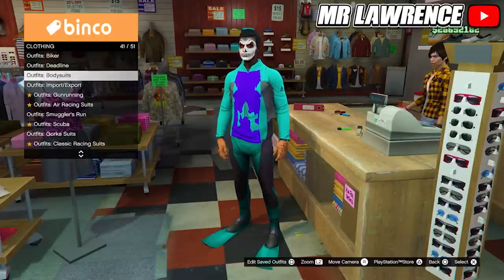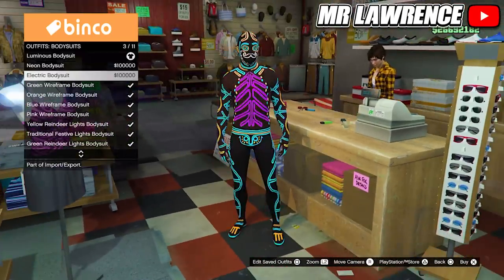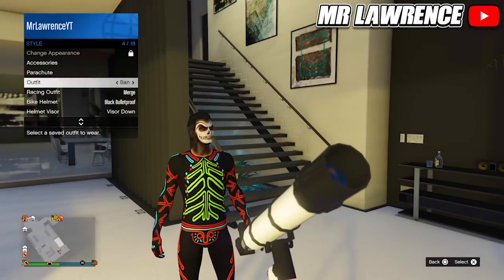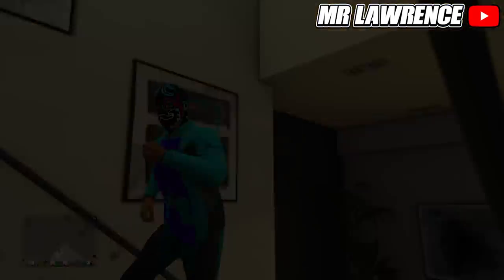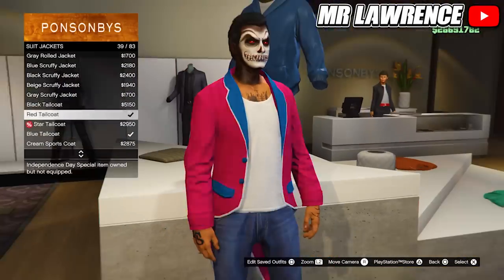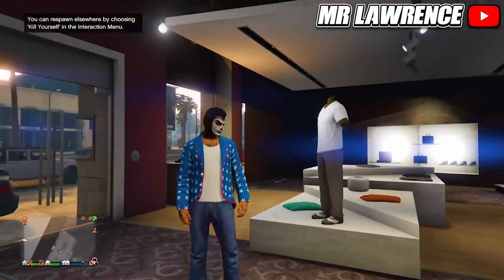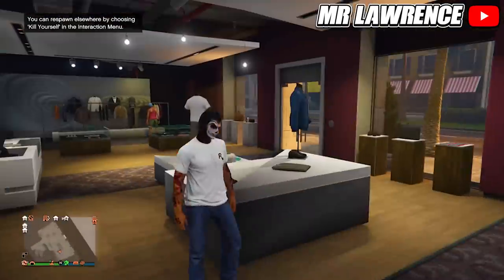From here you will need to equip any of the first 3 body suits. Then do the telescope glitch to merge the body suit mask on your scuba outfit. When you did that, go to the clothing store, go to tops, then suit jackets and equip any of the tailcoat jackets. When you back out, you will see the scuba flippers. You can't change your pants, but you can change the top. You can still make a pretty cool outfit with this glitch.